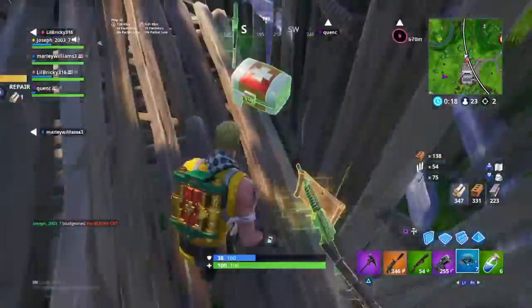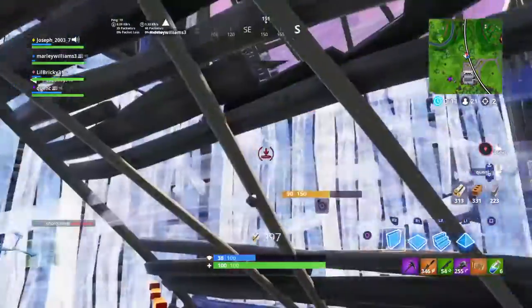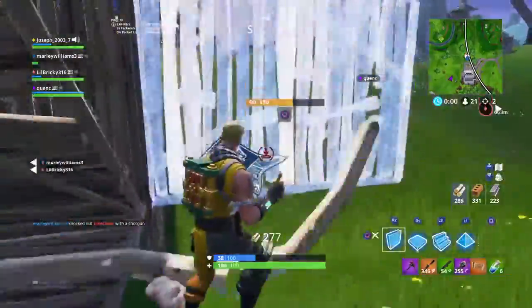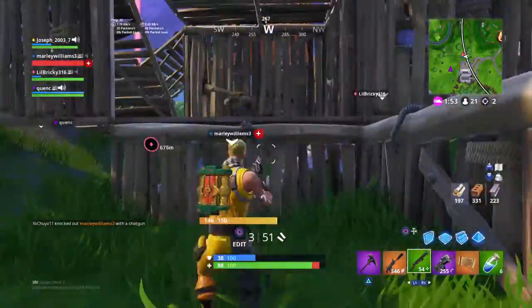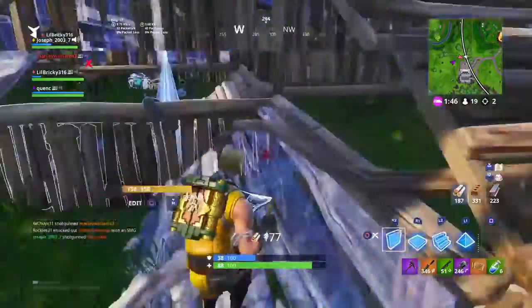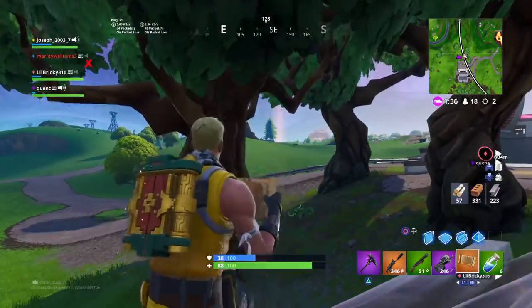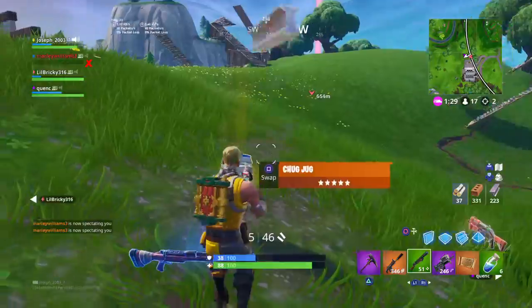We just found the treasure thing — this is live gameplay footage of how the treasure works. If you click R2 or look around, there will be a golden arrow that will bring you to it. If you look in the right direction — all the way southeast — you guys will see the treasure. It's pretty trippy but pretty cool.